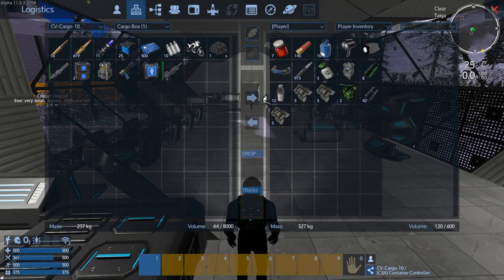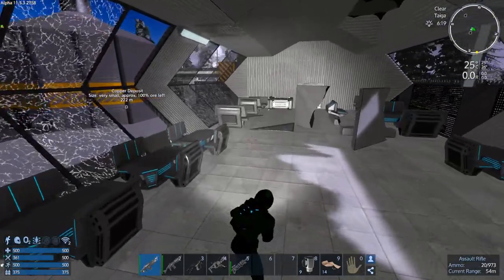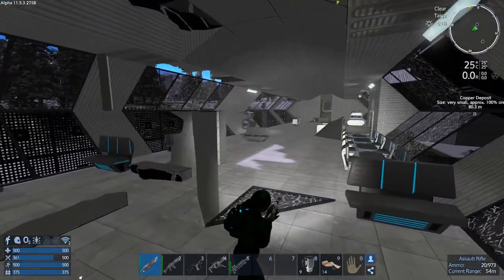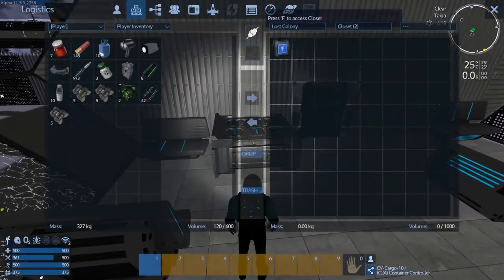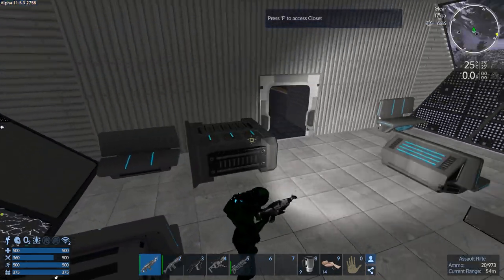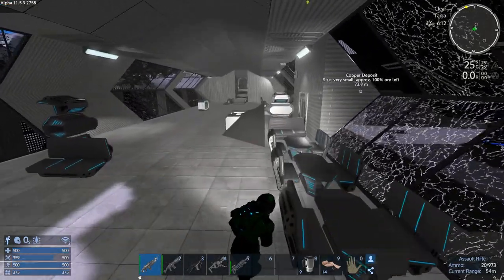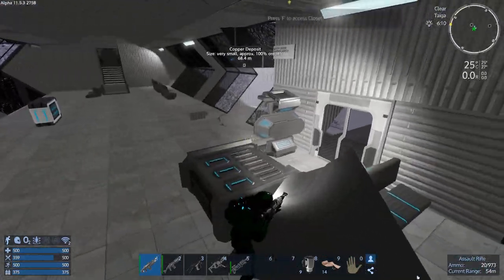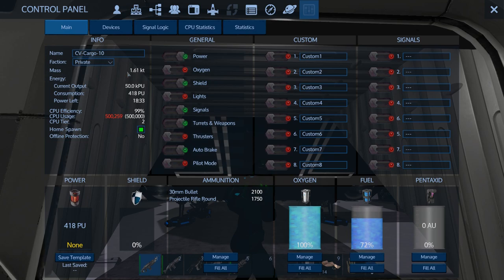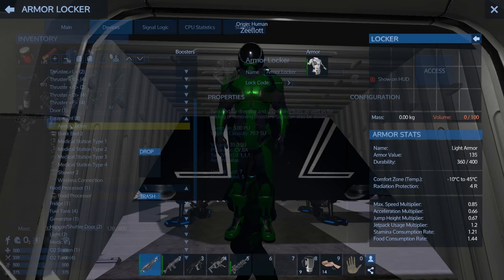Let's just start dumping stuff over there. I don't know what to expect at all. I expect to die a whole bunch. Oh, another boost — that's actually kind of nice to be wearing right now. The CV is literally right here, so it's like we can just look at it, hit P, and there we go.